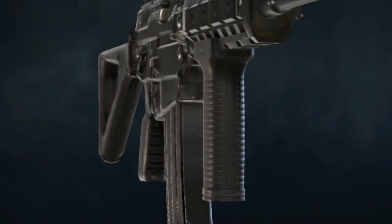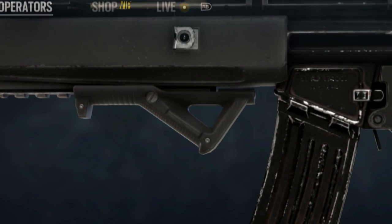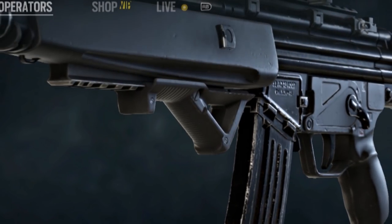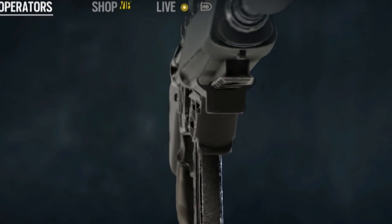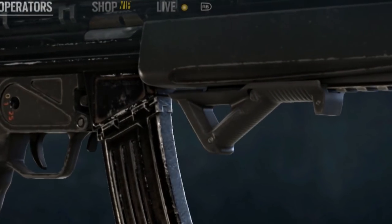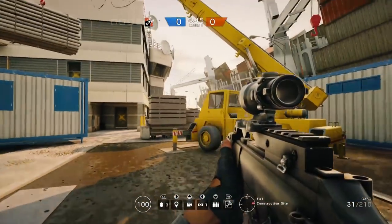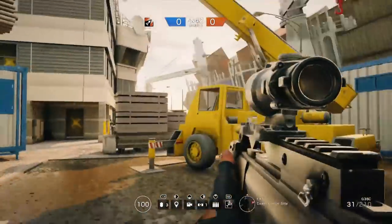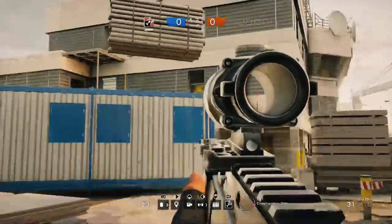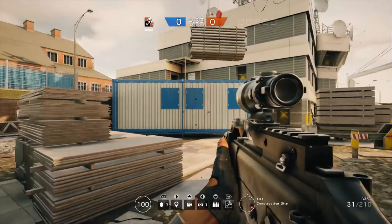This season we got the introduction of the angled foregrip, and this works a little bit differently. The purpose of this attachment is to alter the ADS time needed. So when you're going from a hip fire and locking on to that zoomed-in shot, the transition time between those two states is reduced. It's not by a lot — it's actually fractions of a second. But fractions of a second can translate into the difference between winning and losing a gunfight. This attachment is a little bit harder to quantify versus the vertical foregrip.